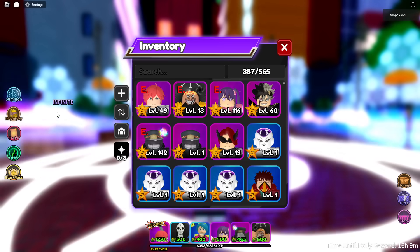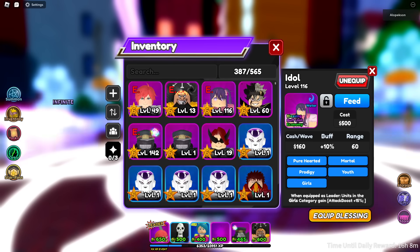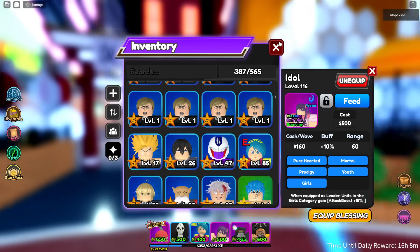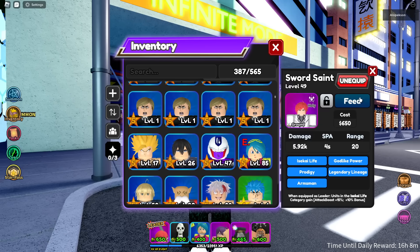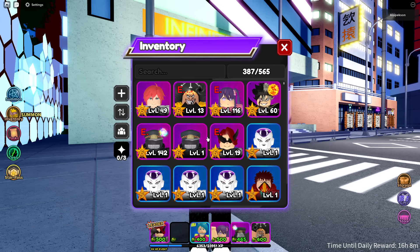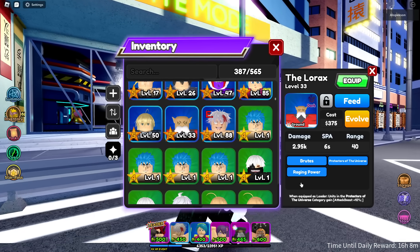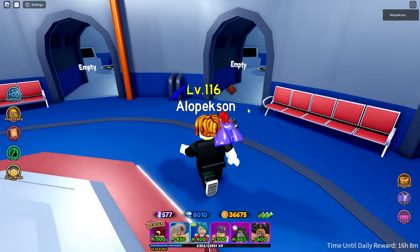Let's take a look at our inventory real quick. We still have our best units but we do need a better money unit unfortunately. We have more tiers unlocked, so we need to use a Legendary Lineage unit and a Shining Hero. We'll drop Sword Saint for Shining Hero and drop Skeleton for Gojo — he's Legendary Lineage. We also have Topo but can't evolve him yet.